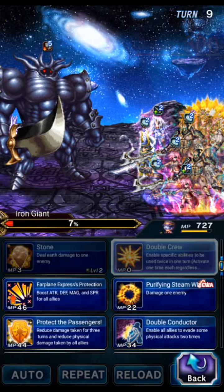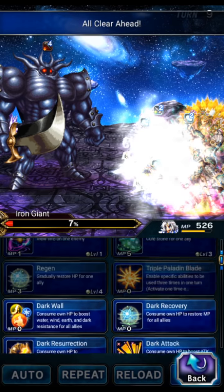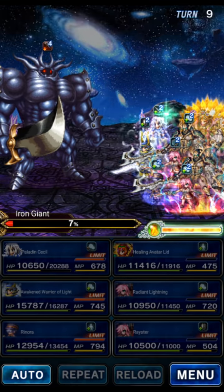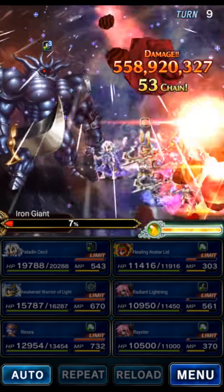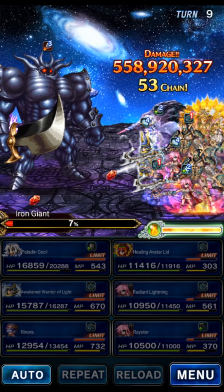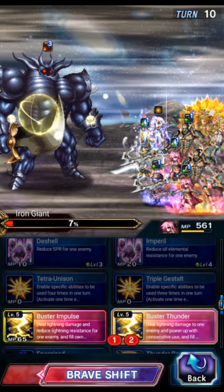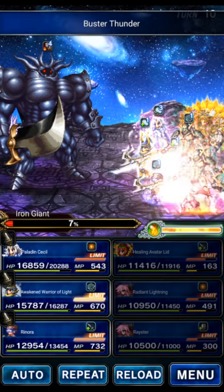We're going to win next turn — pretty sure. Let's Double Conductor and All Clear Ahead for bigger mitigation. Cecil — mana, mana, and cover. Warrior of Light will Curagia after Cecil's done. Turn 10 clear with a super budget team! The boss buffed up again that turn so we took a little extra damage on Cecil, but we're not even using Cecil to stance change — literally just staying in Dark Stance for the mana regen every turn, and he's taking nothing. This trial is a joke. Let's Perfect Dispel that boss with Avatar's Lament and finish him off with Buster Thunder. 10-turn clear.